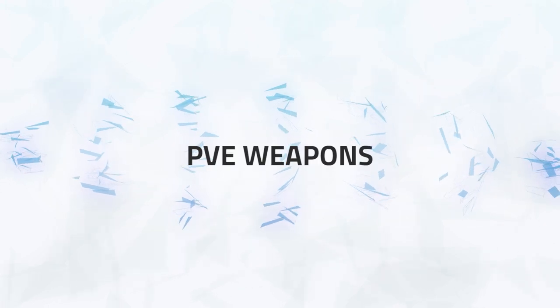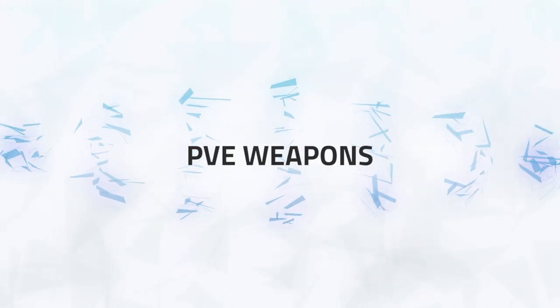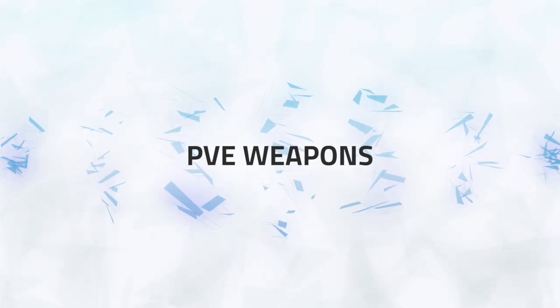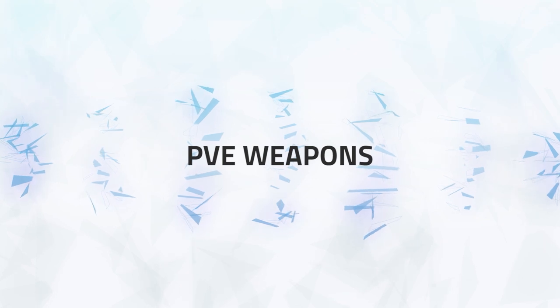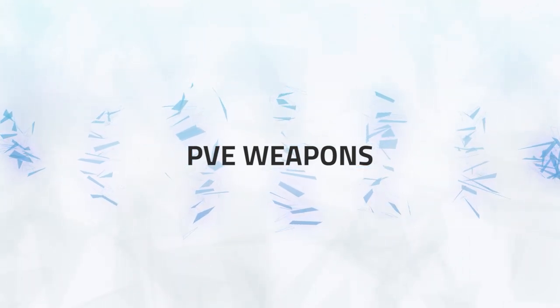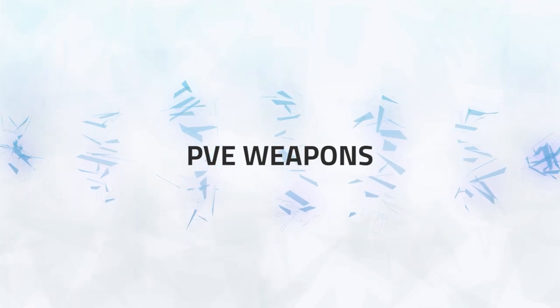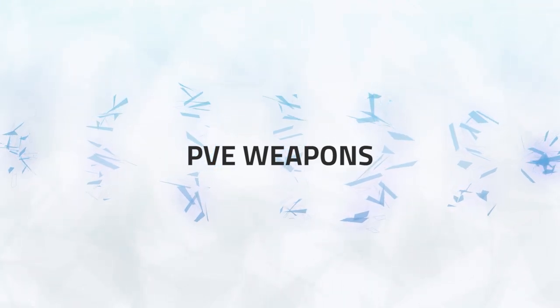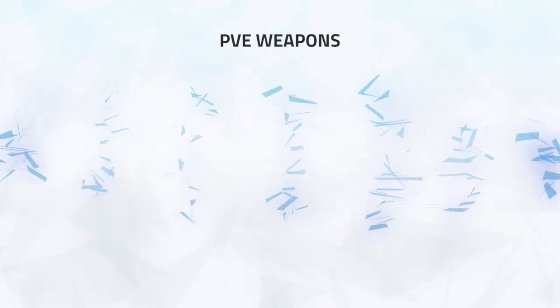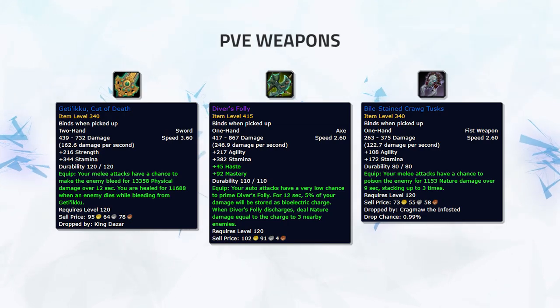As for weapons, there aren't too many valuable ones — most classes will just farm whichever weapons give their best stats. However, there are a few weapons that are incredibly strong for certain classes, making them worthwhile to pick up. They can be used over higher item level weapons, and if you're lucky you might receive a higher item level version. The main weapons that are very strong from PvE are Getaku Cut of Death, Diver's Folly, and Bile Stained Krog Tusks.